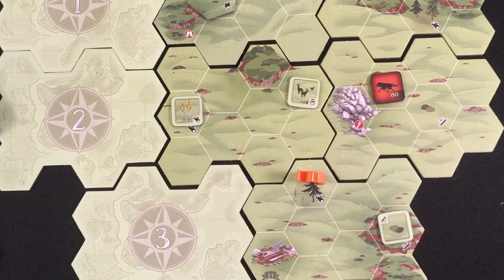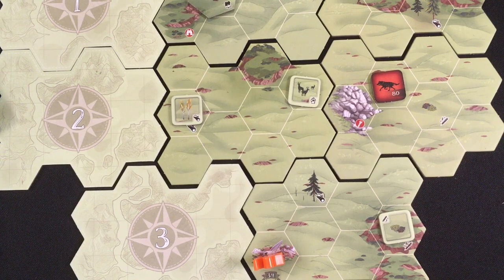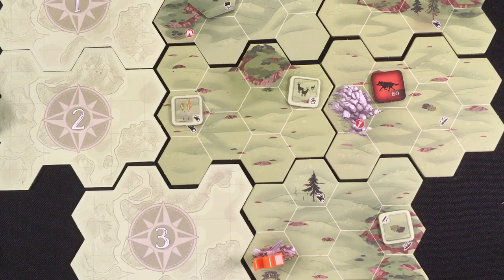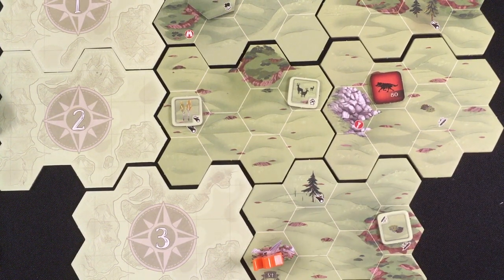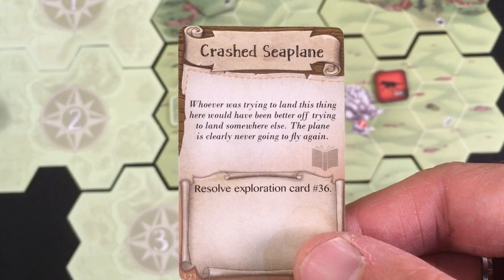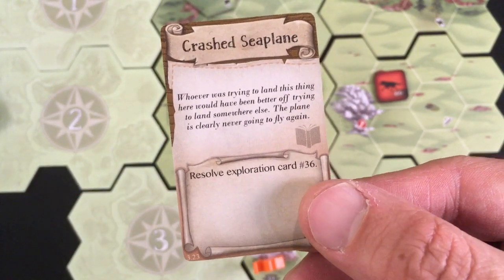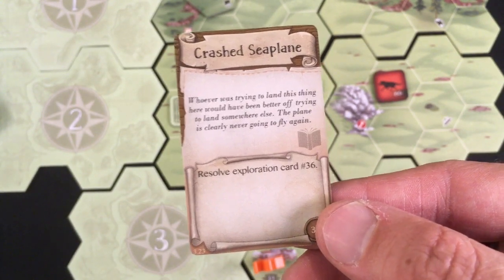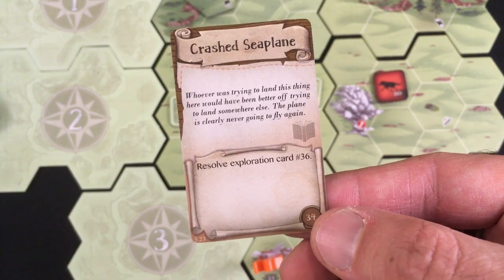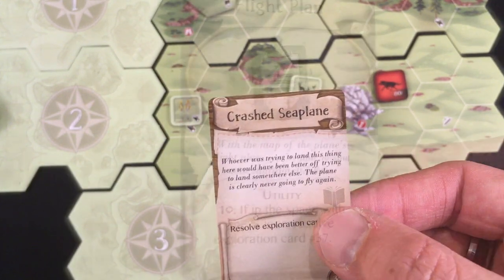I'll discard the meat if I find something better since it's not helping without a fire. I go one, two, to the plane and spend one stamina to investigate it — exploration card 34. 'Crash Seaplane': whoever was trying to land this thing here would have been better off elsewhere. It's never going to fly again. Resolve card 36. This has a book icon — if I had the journal from scenario one I could access card 35 for a bonus, but I don't. Card 36: 'Flight Plan' — for one stamina in the space with a shovel I get new exploration card 37.